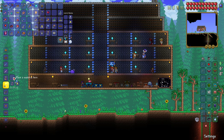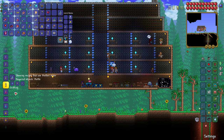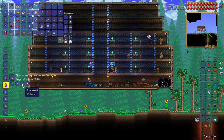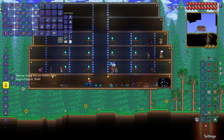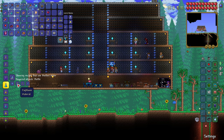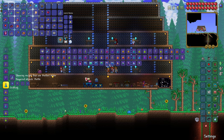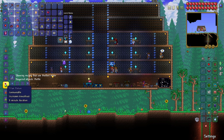For example, the life force potion increases your maximum health, which is awesome. Swiftness potions and Thorns potions aren't late game but they're still very useful. You can get mana regeneration potions, summoner potions, battle potions, spelunker potions — so much you can do with all these ingredients. On a basic level you are going to need the ingredients you planted in your planter boxes, and it's a pain trying to find them naturally in the world, so it's better to have them ready.